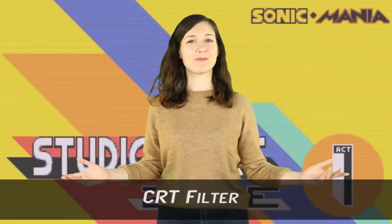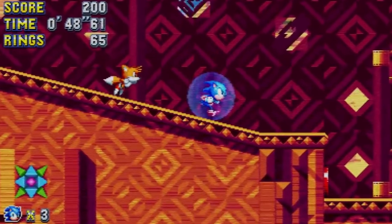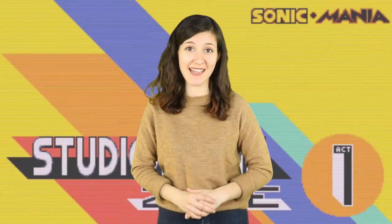Number 9: CRT Filter. What's one way to make your players feel more nostalgic? By adding a filter that literally takes you back to the way screens looked in the 90s. In a very slight but ever so appreciated feature, in the options screen in Sonic Mania, you can put on a CRT filter to make your screen look like the CRT screens of the past. Pretty damn cool, but also subtle.